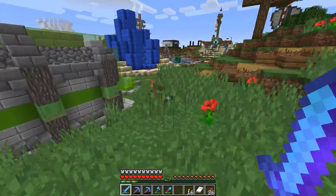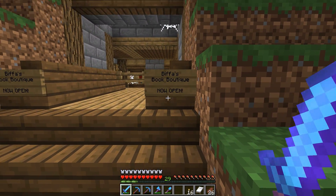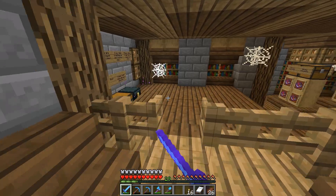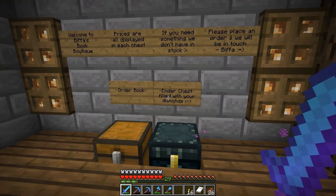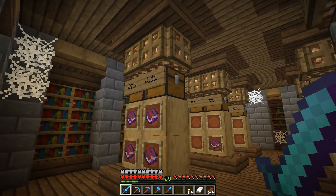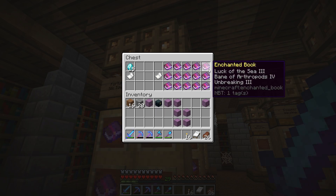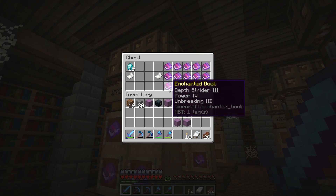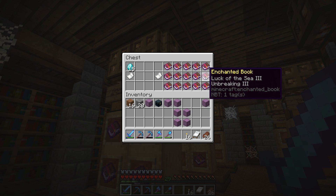There's another shop I want to pop into as well - down here. Biffa's Book Boutique, not to be confused with my Bushes Boutique. Welcome to Biffa's Book Boutique - prices are all displayed in each chest. If you need something we don't have in stock, please place an order and we will be in touch. What I want right here is unbreaking. These are all obtained through AFK fishing I'll bet. What I do need is an unbreaking book - preferably one that doesn't have anything else on it. There we go, that'll work.